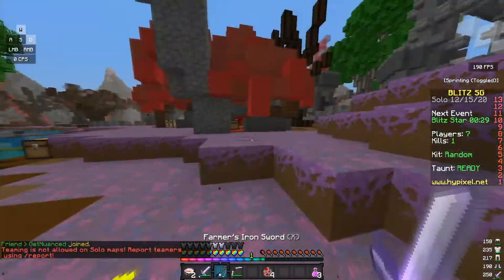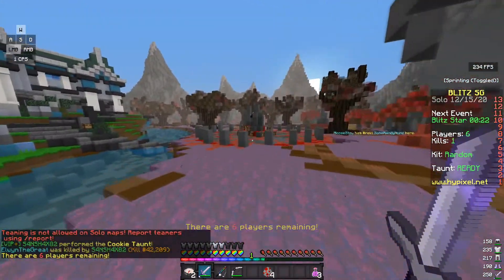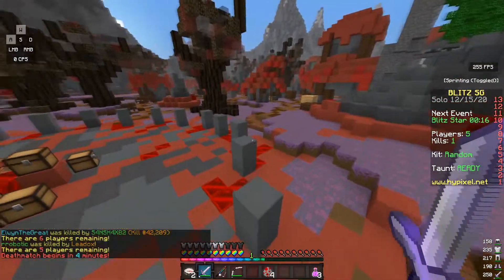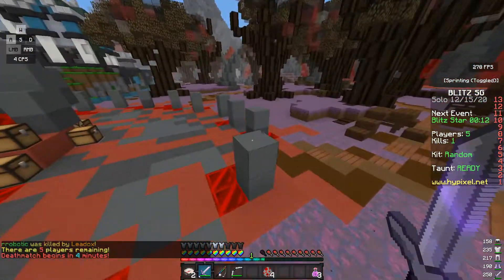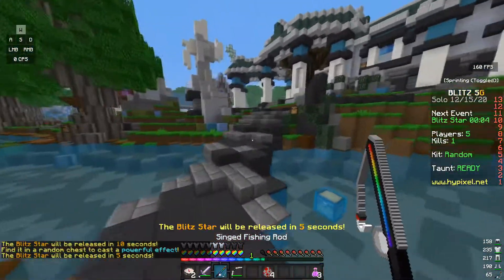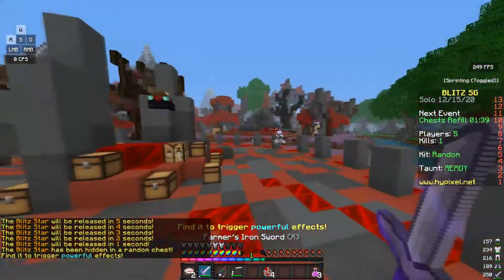So I'm reviewing this map — Riverside. Thoughts on this map: it's pretty small. It's pretty fun to play but you can see it's just chaotic, so chaotic, and I think that's partly because it's so small. There's also not a lot of flat ground, so PvP matches aren't the greatest. But that also means you can get into some pretty good areas and test your luck.